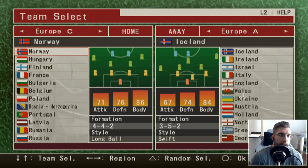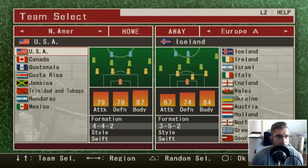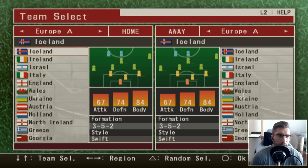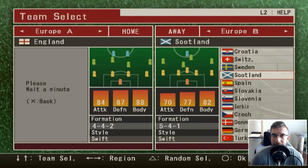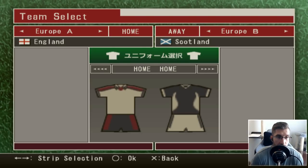So you've got Europe A, Europe B, Europe C, Africa, Asia, Oceania, North America and South America. And then you've got 'My Team' which is probably the Kingdom thing. There are a good amount of teams to choose. So we're going to choose England and take on Scotland for this opening game, considering they're taking them on next in the Euros.